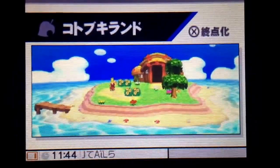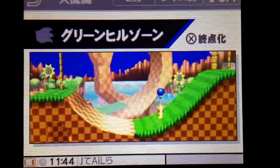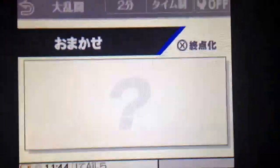An island from Animal Crossing World. Pictochat Part 2. Green Hill Zone. And a Mega Man stage. And then Random.